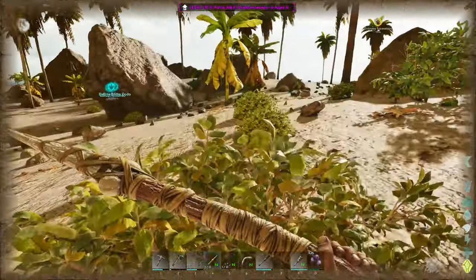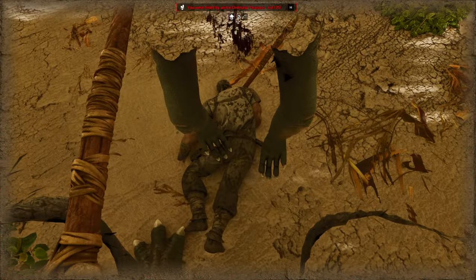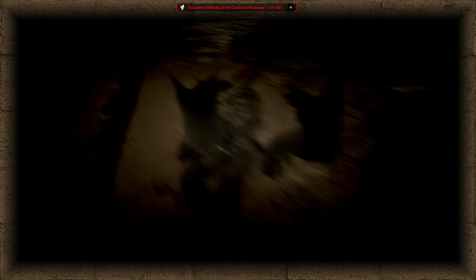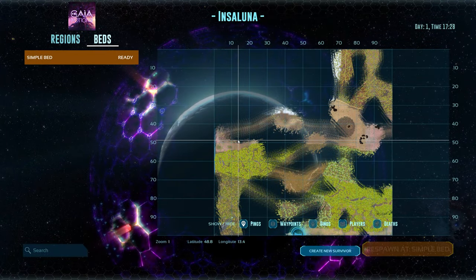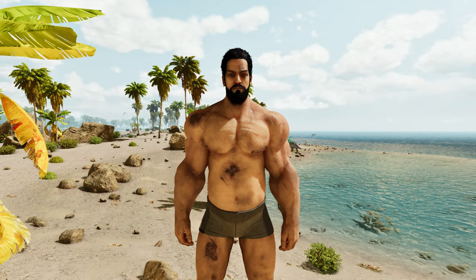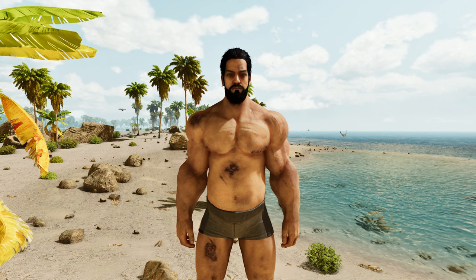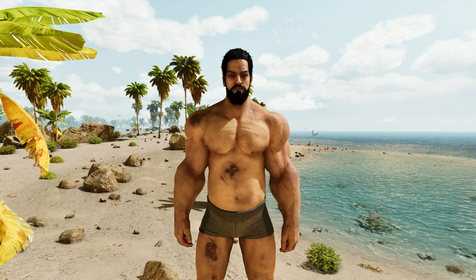Oh, you scared the crap out of me! Why is he attacking me? No, no, I don't want to die to a parasaur — an ordinary parasaur. Dang, we were actually trying to protect your baby, man, and you came after me. Okay, so we're already a little bit bruised and battered before we even got started today. Everything is going a little bit crazy; this area is not safe.